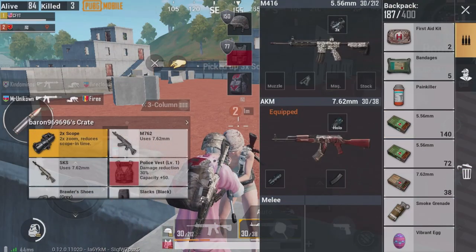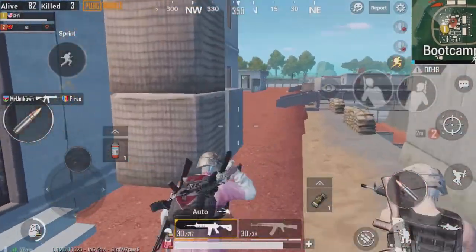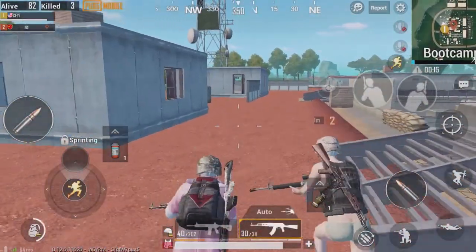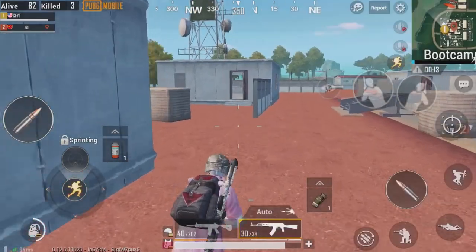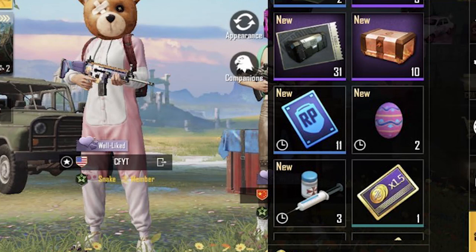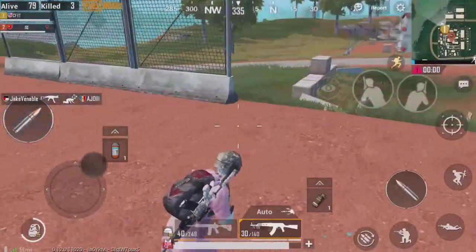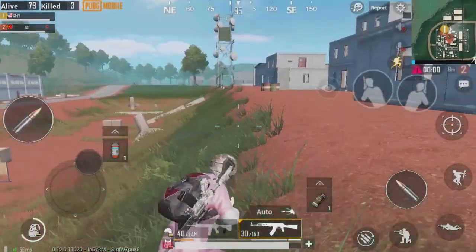The brand new vibrant egg in PUBG Mobile is a pretty awesome feature added in this update. As you can see from the skin I'm showing you, this is a vibrant egg — the design is pink with some purple and blue dots. It's a pretty awesome design and it looks like an Easter egg. A lot of you are probably wondering what this egg even does or how to find it.